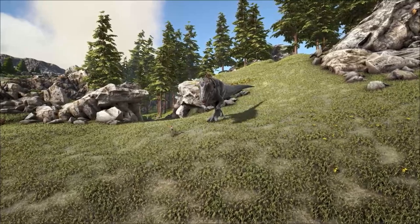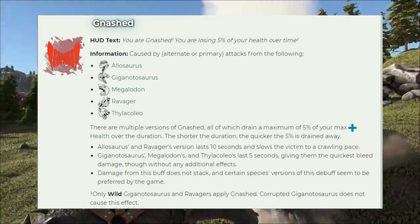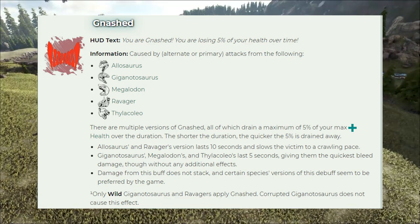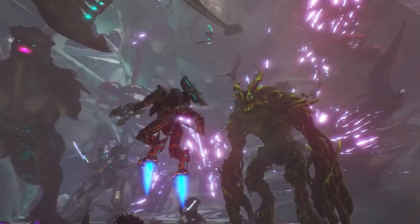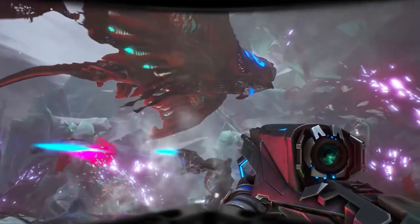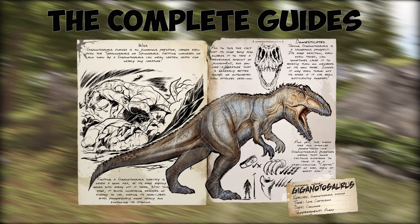Due to its high health pool and its gnash ability, which drains a target's health pool by 1% of its maximum health every 5 seconds, it's a creature you don't want to fight one on one with. However, since the release of Extinction, the Giga has been the best option to take on the game's final bosses, so at some point a Giga is going to be relevant to you, whether you're a PvP player or a PvE one.